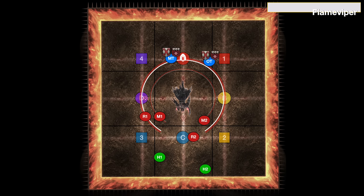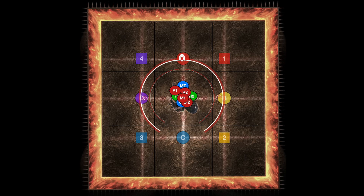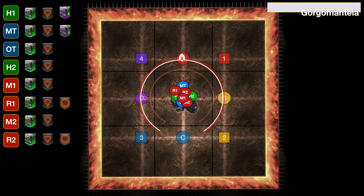Now you get the final transformation — opposite of whatever you just had. So if you just had Centaur 2, this is now guaranteed to be Snake 2 and you can position out. The boss is once again going to cast Gorgamantea. Here's our party list in the same order I recommended before, and we get a lot of debuffs — we're going to do things a little bit differently for Snake 2.